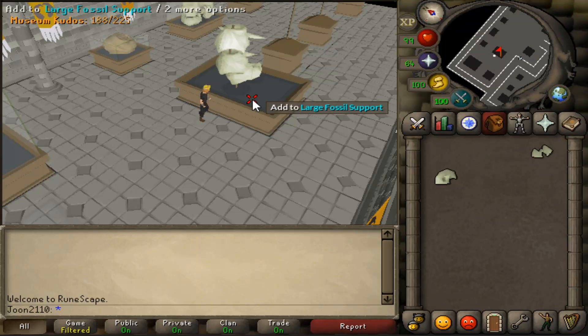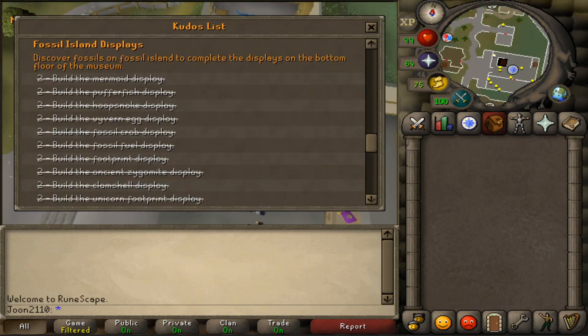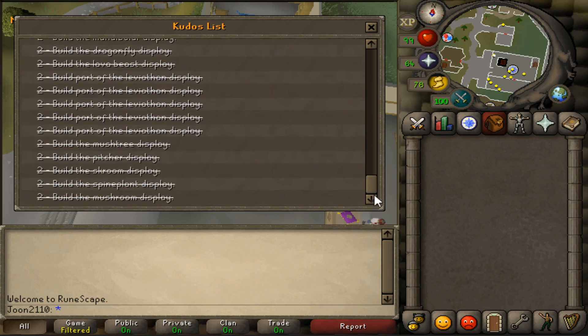Today I completed all the fossil island exhibits. That's a total of 180 individual fossils collected. Here's some further proof that I did in fact complete all the fossil exhibits — the kudos checker on the ground floor shows them all crossed out, so that means I'm good to go.